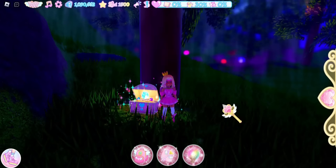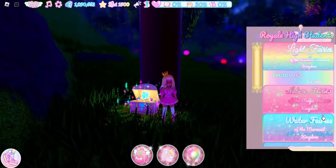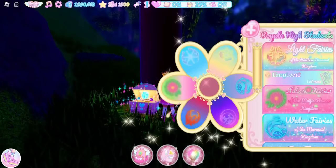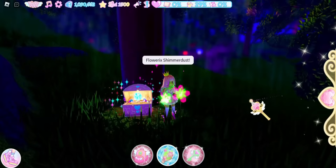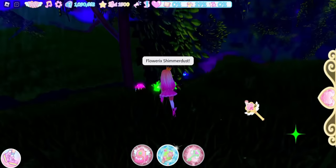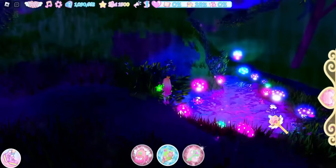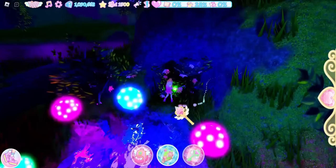There is another chest in the woods and you will need nature powers for it. If you don't know how to get different powers, I have a video on that. Put nature powers on top, then head towards the pond or lake down this path. Near the water you'll see some flowers and bushes.